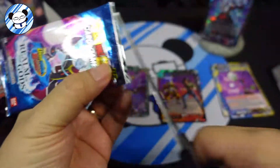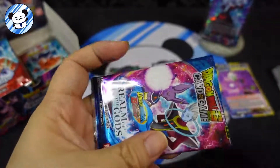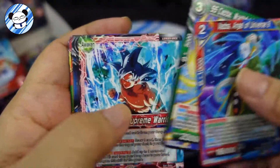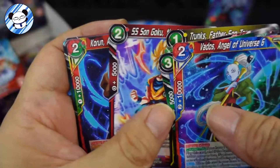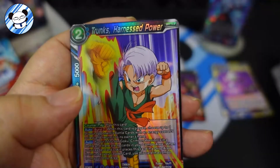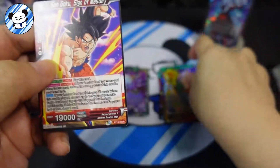I need to start learning how to play this game - these are such beautiful cards. Let's see - Vados, Kabas, Awaken, Rebelu, Vegeta, Trunks, Goku, Koron, Planet, Magenta, Trunks Harness Power. Foil, and Son Goku Sign of Mastery.